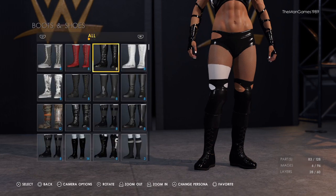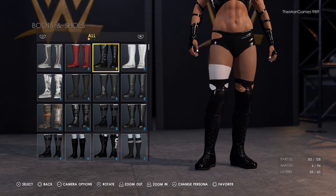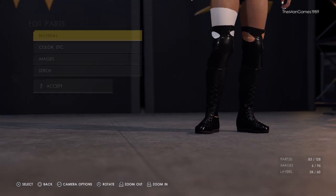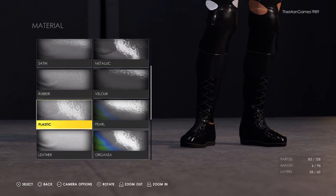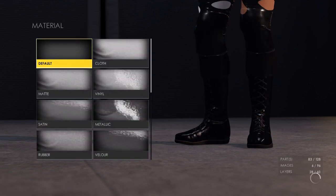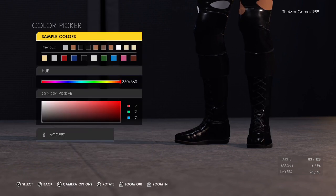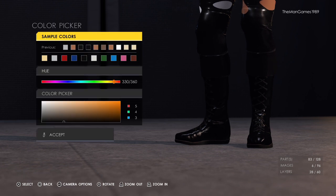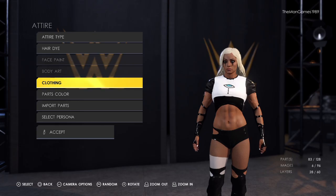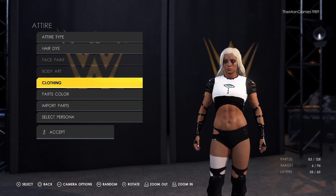Now lastly we're going to go down to shoes and boots — we've chosen these ones here. The material for these is plastic, default, and default, and then the colors are black, black, and black. And there you have it — that's how to create this Liv Morgan from Hell in a Cell.